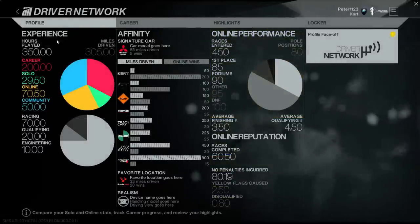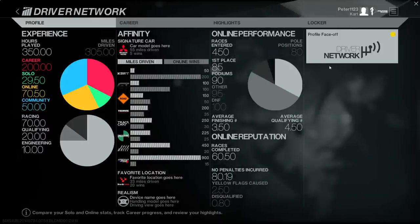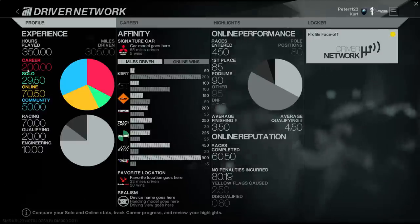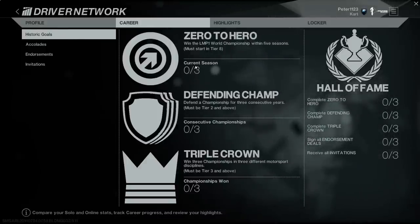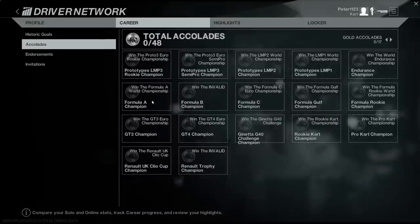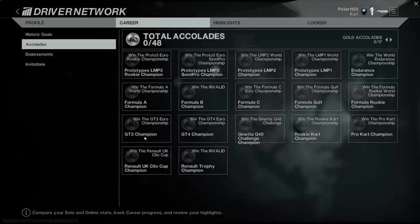You have this little option thing in the top right. Let's go to Driver Network. This basically shows stats about you. Obviously this is a work in progress, just populated with random data. This is not mine — I have not done 200,000 career races. Generic stats about you the driver. You have career things, historic goals. Accolades — a lot of them. Gold accolades for all the different racing series: GT3, Formula C, and so on.